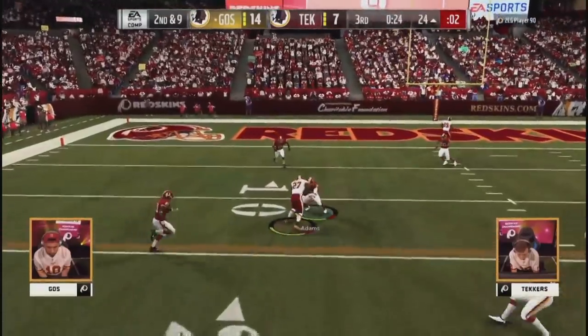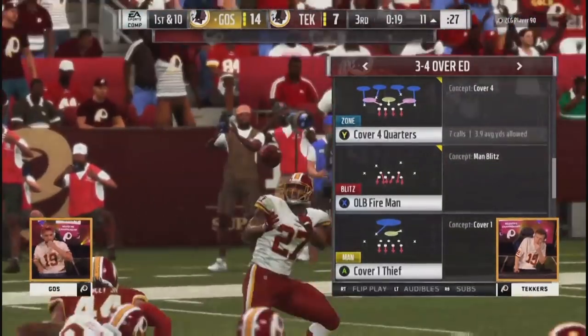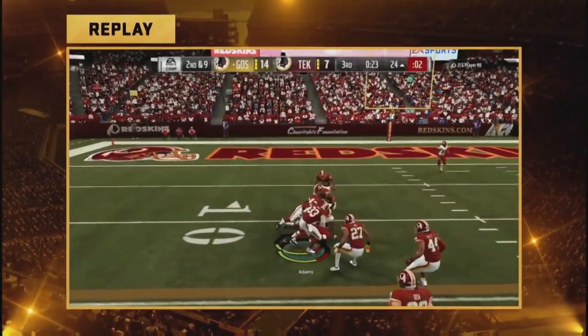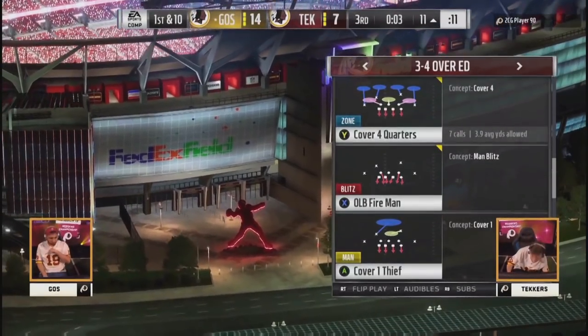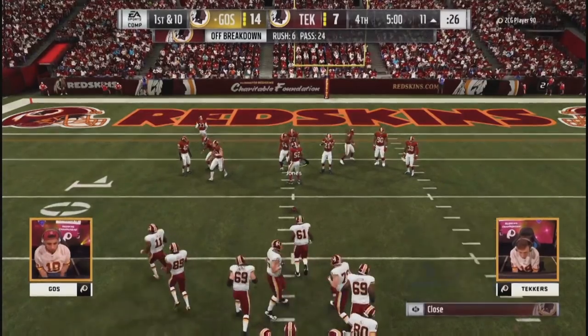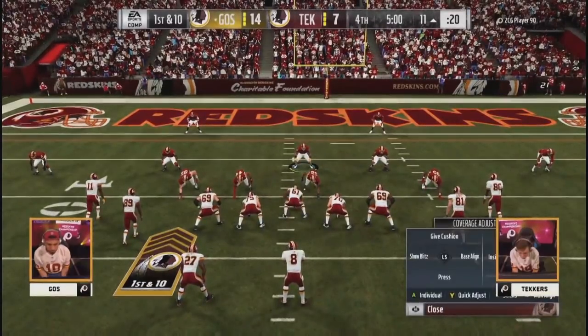Young going to the air — quick throw. There's that wheel route again. He's so worried about the crossing route from the other side that the wheel is all the way open. It looked like Techers tried to bait the hitch throw — tried to hide behind a spy to bait it — but Goes is a little too seasoned for that. At some point he's going to have to get his user out on that wheel. It's been a tight contest still — just a one-score game as we start the fourth quarter.